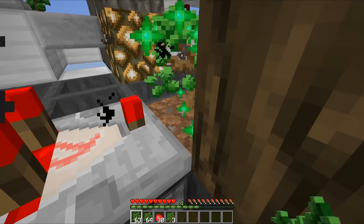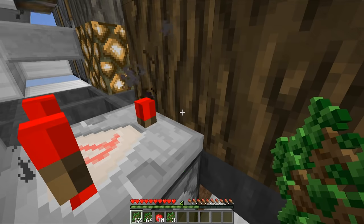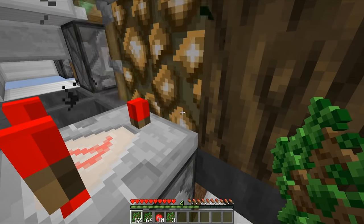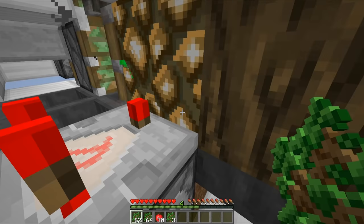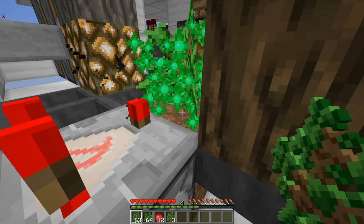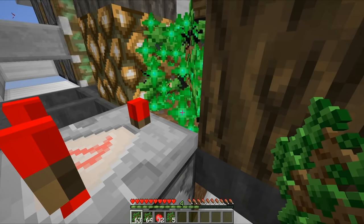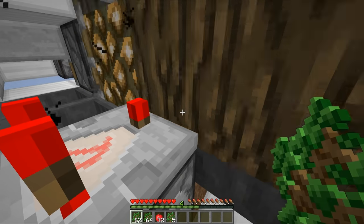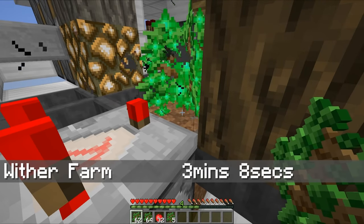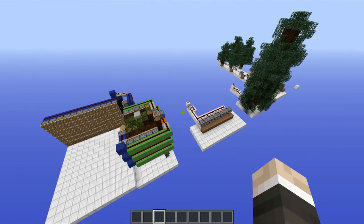Finally, the last design: the wither-powered fully automatic tree farm. I thought I'd save the most ridiculous design to last. This was not designed by me — it was done by a chap called Purple Dragon Nuke, and I'll put a link to his channel in the description. This was definitely the fastest design, however it wasn't the fastest by much. I was expecting it to absolutely fly and beat everything by 30 seconds or so, but nope — it was only two seconds quicker than the much simpler bone meal method where you place down saplings in a line and they all grow up.